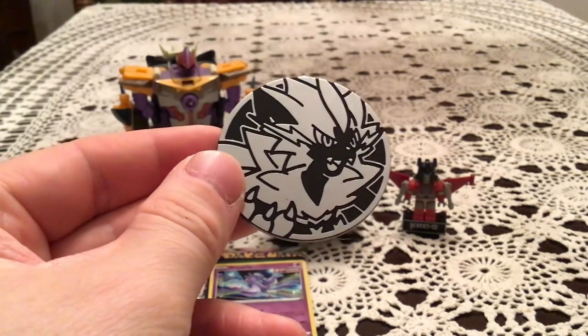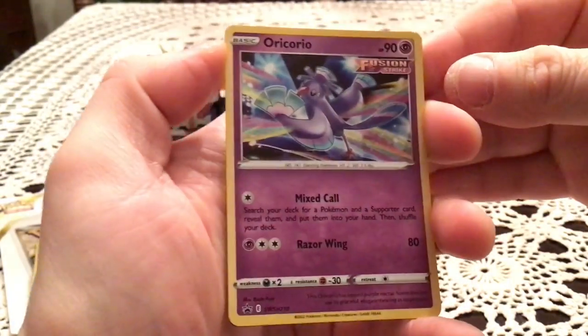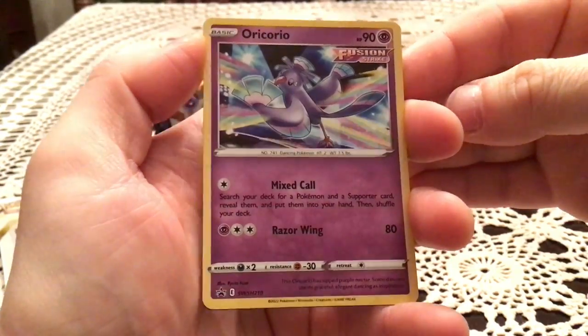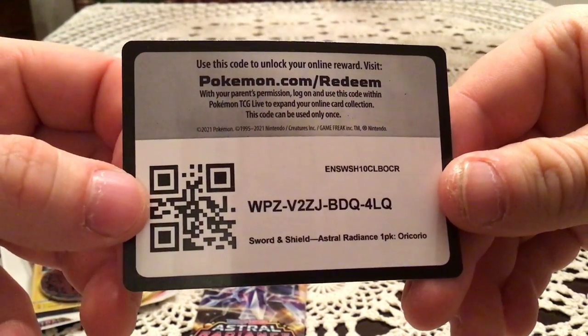There we go — so there's the Zeraora coin. Oddly not yellow, but it is what it is, it's a coin. We got the Oricorio Promo Sword and Shield 210. It's very nice. The code card, which again I do not need a second time, so there's that one.